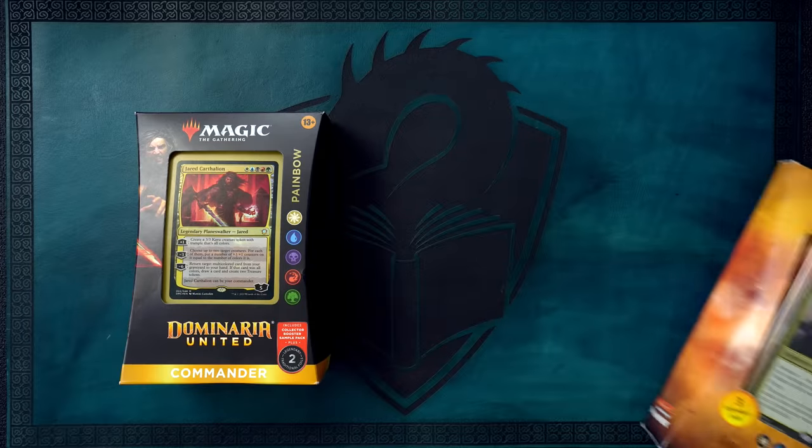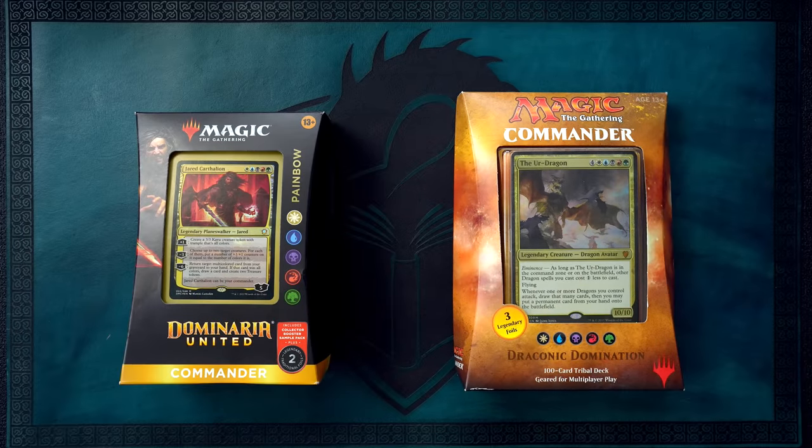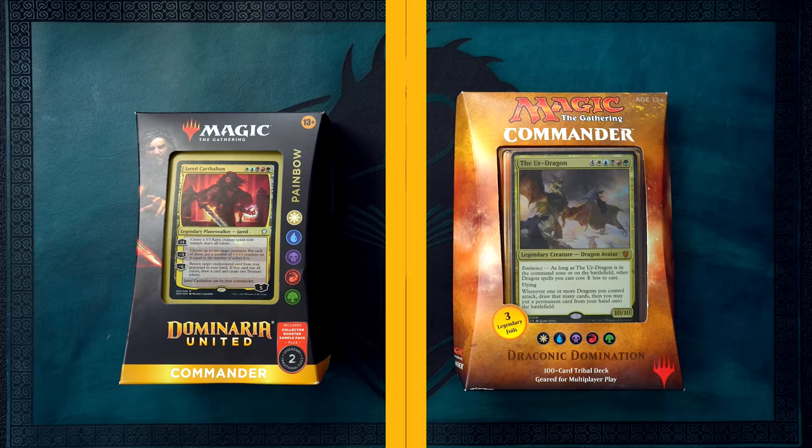Talk about nepotism! Painbow is the first five-color Commander pre-con we've seen since 2017, when Wizards of the Coast printed the Ur-Dragon pre-con. Jared is not as powerful as the Ur-Dragon, but there's a lot about the Painbow pre-con that stacks up favorably with the Ur-Dragon pre-con.